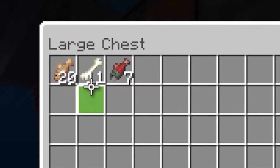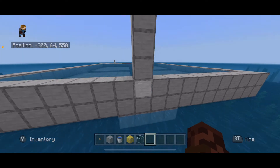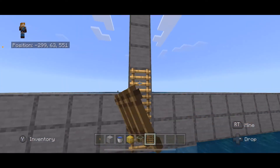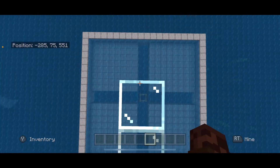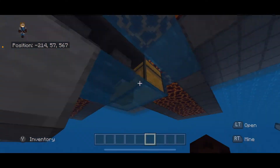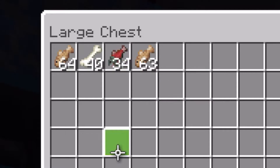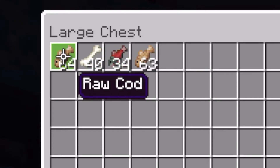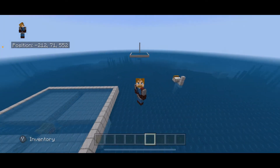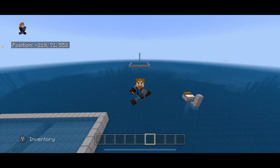Swim over here, open up your chest, and look - in just a matter of about a minute we have 11 bones, which is perfect. To get back up to your AFK spot you'll need a ladder, scaffolding, or vines. After AFK-ing in this fish farm you will get tons of bones and tons of fish for food. I hope you enjoyed this super easy 1.18 Minecraft Bedrock fish farm - as always, thanks for watching.